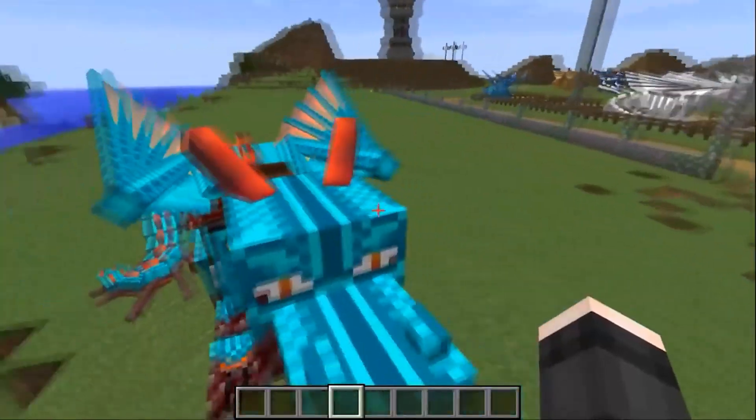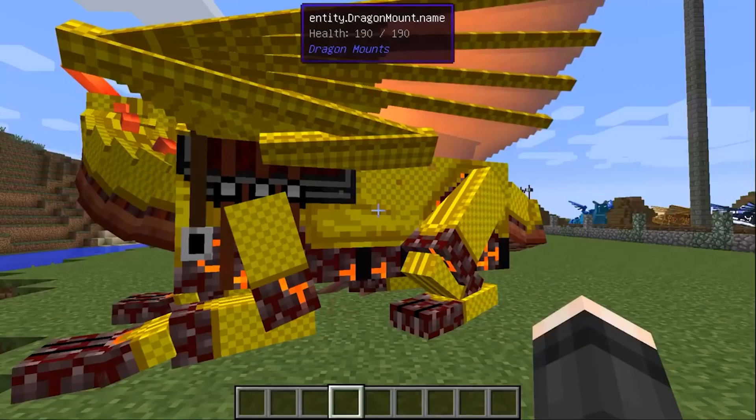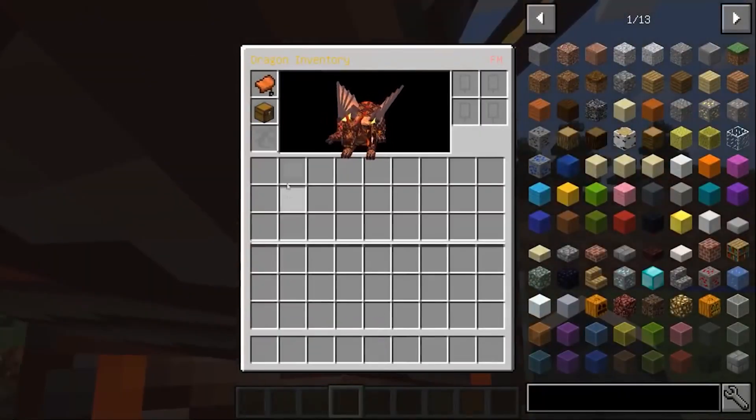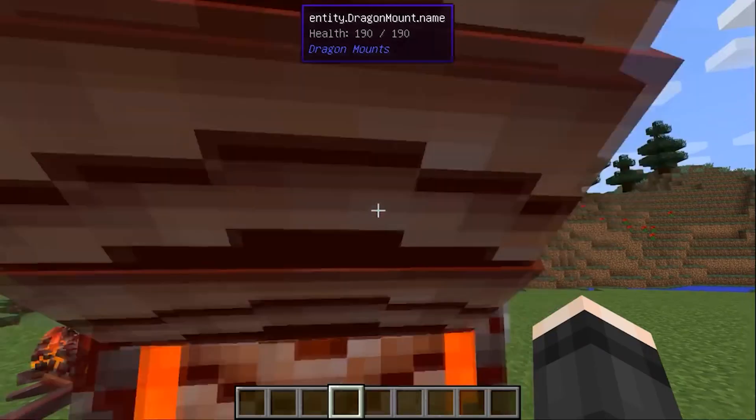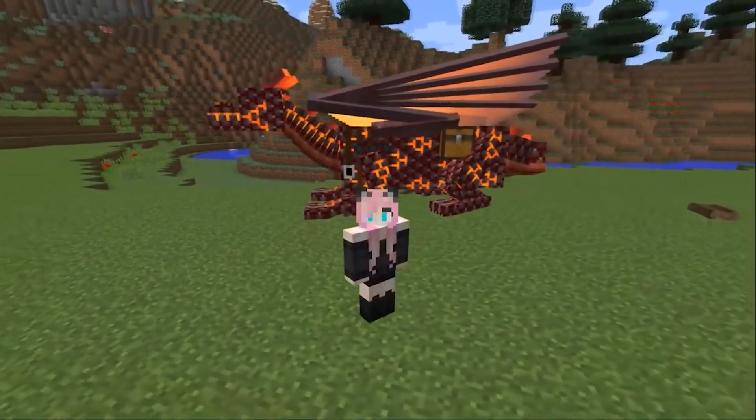There are three types: iron, gold, and diamond — they all look just great. You can also put a chest on the dragon and transport loot in it that you collect in your campaigns. But the usefulness of dragons does not end there.